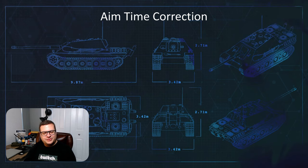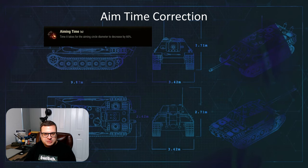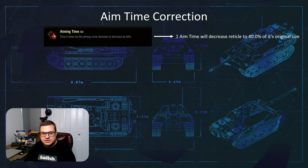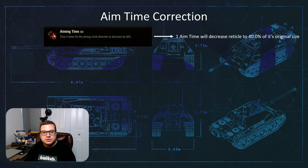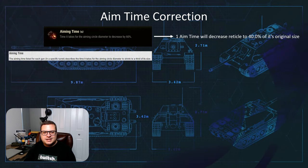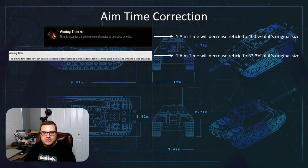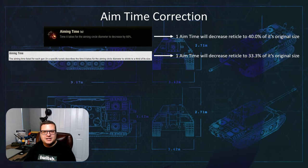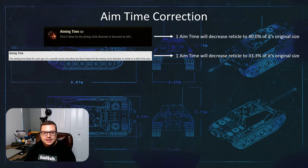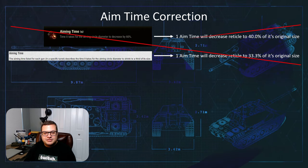We're starting this video with a correction from the last video. If you recall when we covered aim time, the tooltip in the game says basically for one unit of aim time, the reticle would decrease to 40% of its original size. For those of you that looked on the Watt Wiki, it says that for one unit of aim time, the reticle decreases to 33.3% of its original size. So the question remains, which one is accurate? Well, the answer is neither.